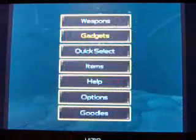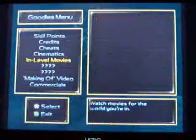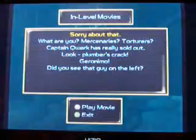You go down here, then you go here. Then go to Goodies, go to In-Level Movies, go out. You're standing - move forward, and then you'll be in this white trap.